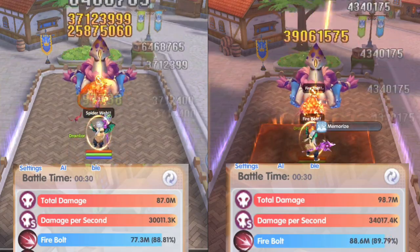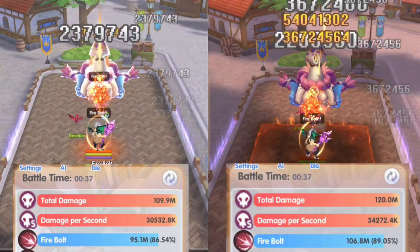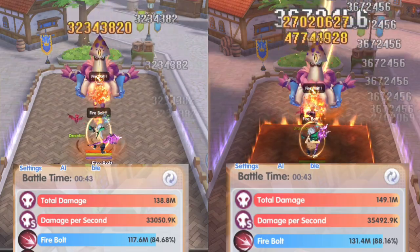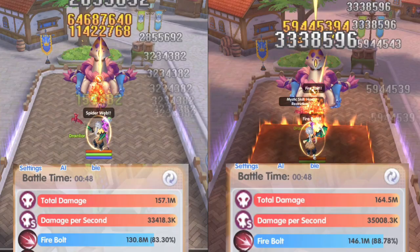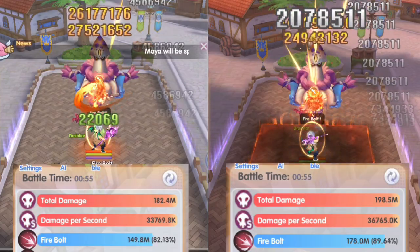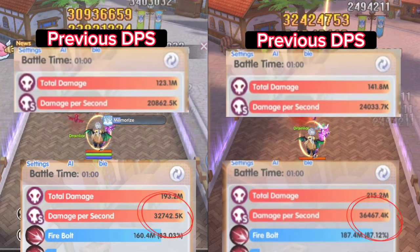The Weave build is constantly dealing 32 to 33 million, and coming into 30 seconds it's 34 versus 30 million. The Weave build is able to hold up its DPS because the Charge 2 build has the advantage of Fire Element and Fire Element Resist Reduction, so Kraken will actually take more fire damage. Coming to about 50 seconds, we can clearly see the Weave build is outdoing the Charge 2 build. The last second shows 36 versus 32 million.